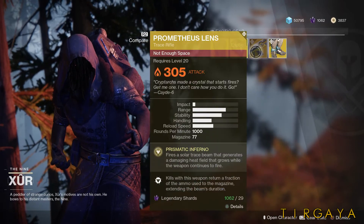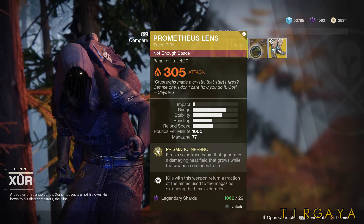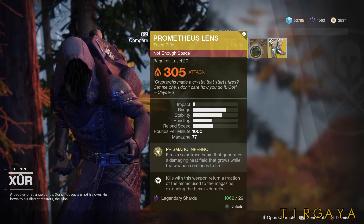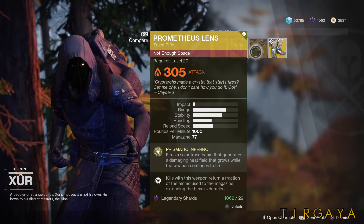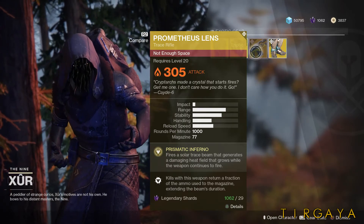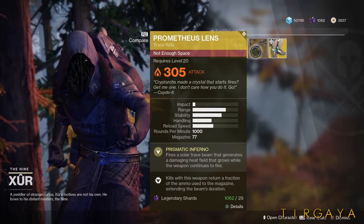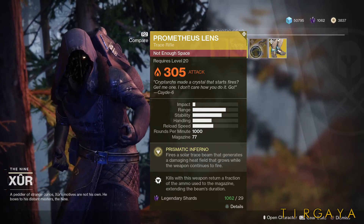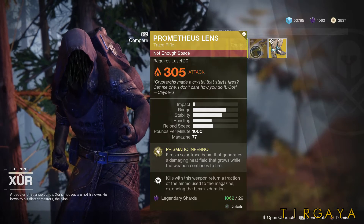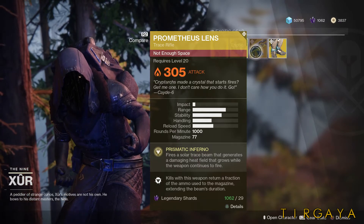Let's start with the Weapon of the Week. If you haven't heard about this, you're hearing about it now — drop what you're doing, go find Xur, buy this thing. This is the Prometheus Lens. It's a new trace rifle, kind of like Coldheart, but this one is solar. In PvE it's tuned to be stronger against mobs — all the red bar enemies and orange bar things — so it's more generally useful.